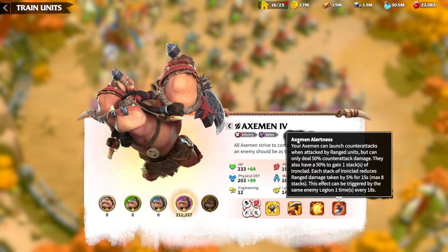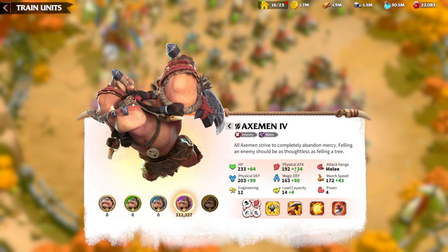The last skill, which has a different name per faction, means that even when a ranged unit hits you, you deal counter-attack damage back to them at 50%. This is the main infantry troop type — if you enjoy staying alive and dealing counter-attack damage, especially as a tier 5 player, you are going to love playing infantry.